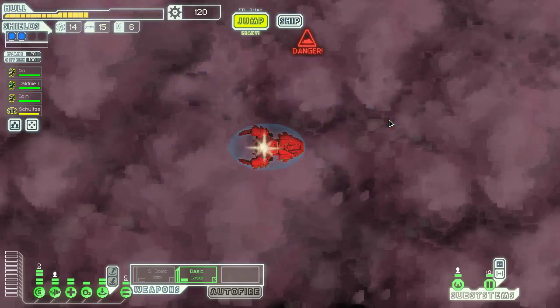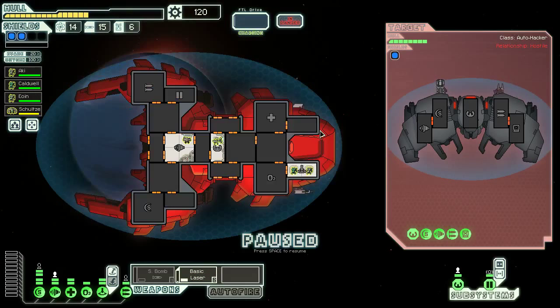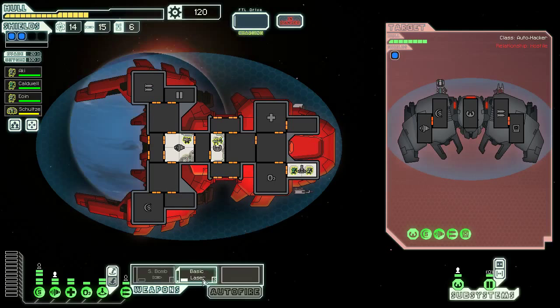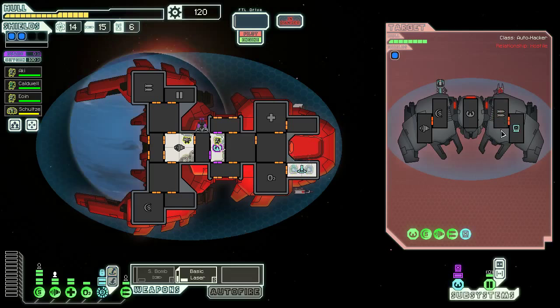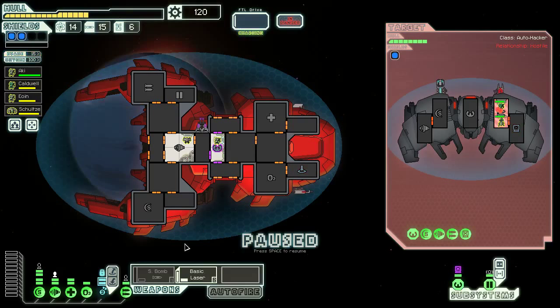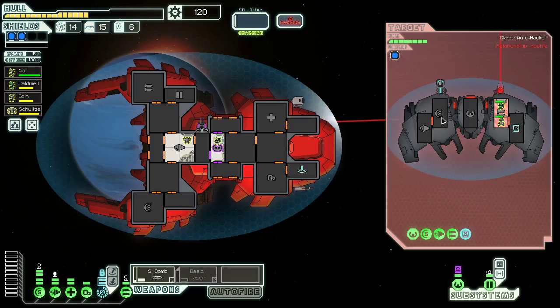First things first, we have another drone, which at this point is just becoming kind of comical. Do we want the small bomb or the laser? They've hacked our piloting system — it's pretty dangerous. Let's send over our crew members and we'll attack the weapons area. Are they going to die? They're going to take damage, no question about it. We don't need the basic laser here — we need the small bomb for sure. That was stupid of me to even wait that long. Oh my god, we're actually going to lose these crew members.